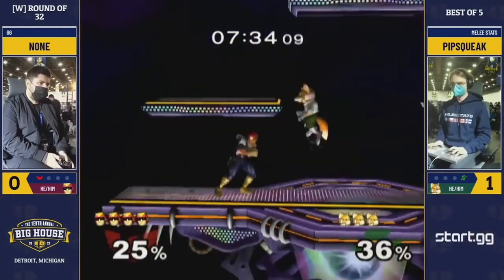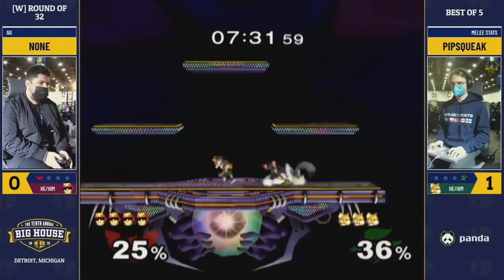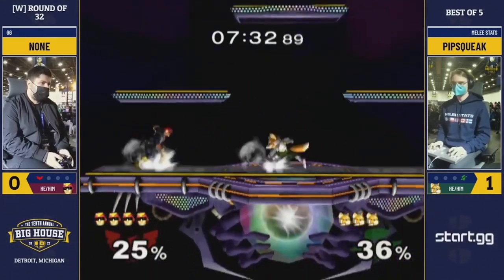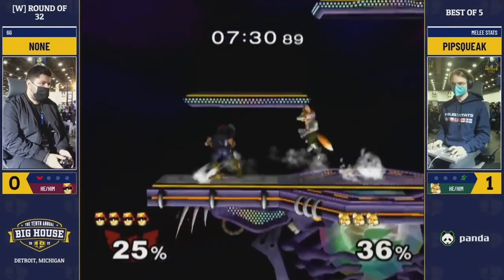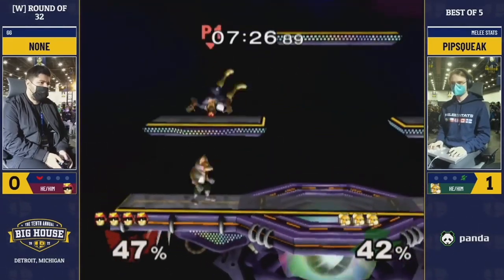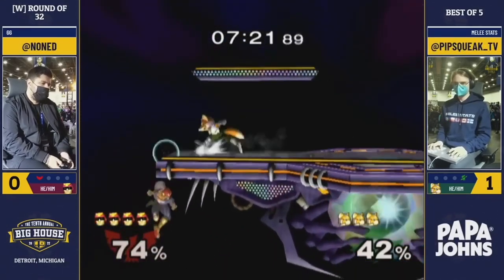Here's an example of how short Fox is. Aside from shielding on reaction, it's worth noting that your wavedash and your dash both go under his nair when it's at its peak. So you can just wavedash under him or move under him, and it makes it so annoying to hit Fox. That's something you really have to abuse versus Falcon — how annoying it is to hit Fox.